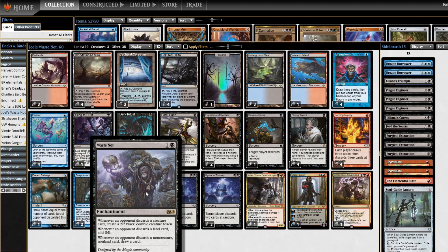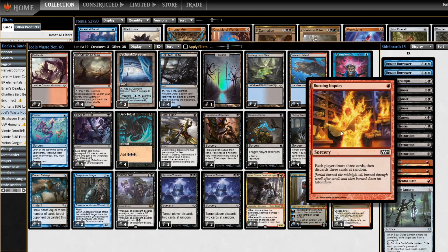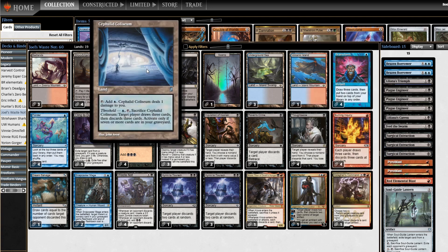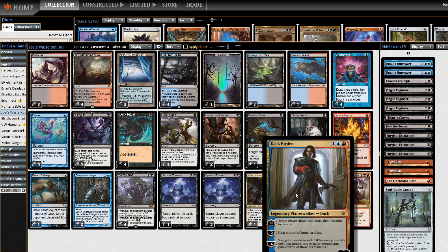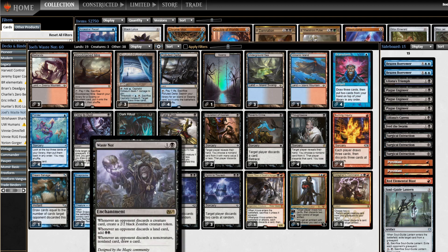I've played Waste Knot on the channel before. I've played Pox, I've played discard-based strategies. The difference with this one is that while most discard decks have the problem that eventually your opponent runs out of cards to discard and Waste Knot doesn't do anything anymore, what Joel has done is put Burning Inquiry in the deck — each player draws three then discards three at random — along with Cephalid Coliseum and Dak Faden, so we have ways to make opponents draw cards just to discard them.